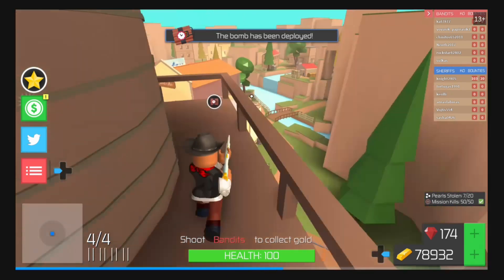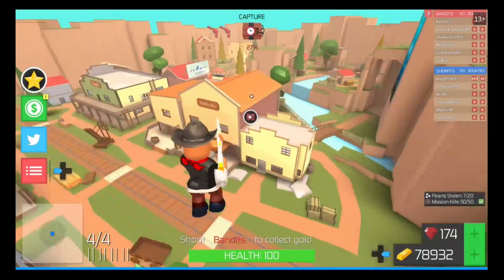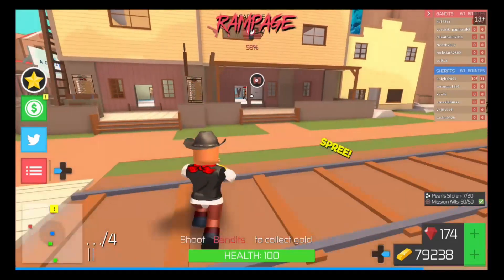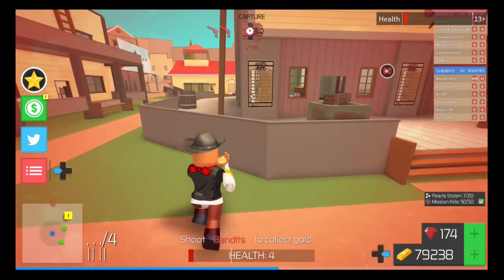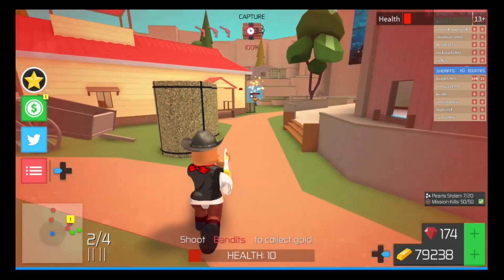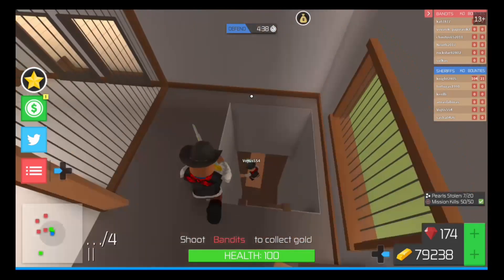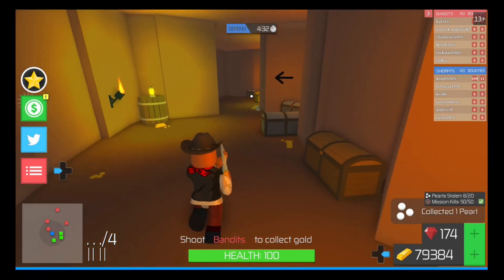Welcome to another video guys. Here we are on Bandit Simulator after their latest update, dropped roughly six hours ago — probably eight hours by the time the video comes up. We are farming for that hacker crate. They've added emotes as well; I've got the dab. I'm gonna tease people with it instead of just randomly doing it — makes it more fun, makes people jealous. Anyway, you for watching this video are the best.